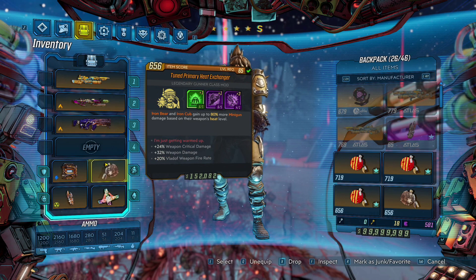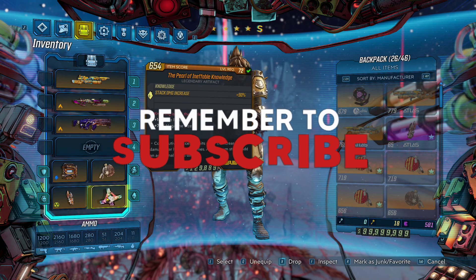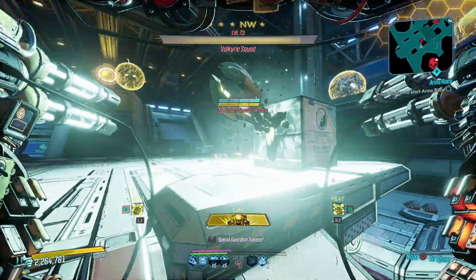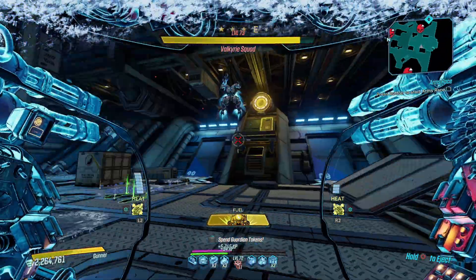We have a Heat Exchanger here which allows us to gain 80% more minigun damage — huge thanks to my viewers who provided this, as I've had zero luck with Heat Exchangers myself. We're also using a Pearl artifact for increased stack damage. For the grenade, we're using the Recurring Hex with the anointment 'while Iron Bear is active, taking damage will spawn a grenade with up to a 20% chance,' which goes off quite a lot in the Maliwan Takedown since there are a ton of enemies shooting at you.